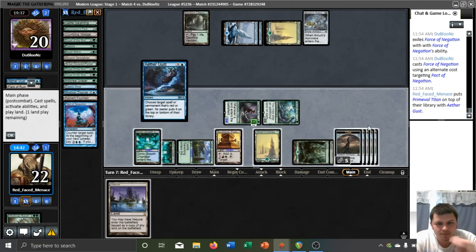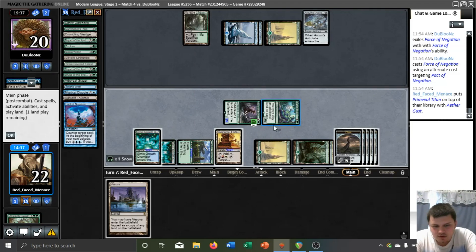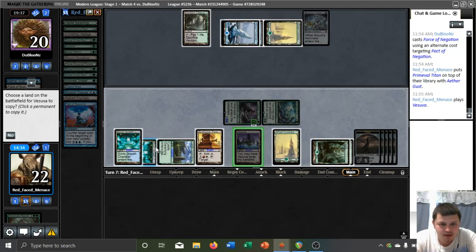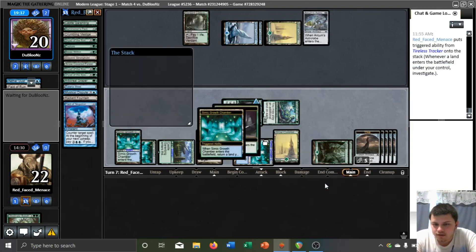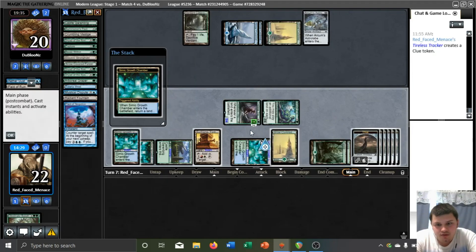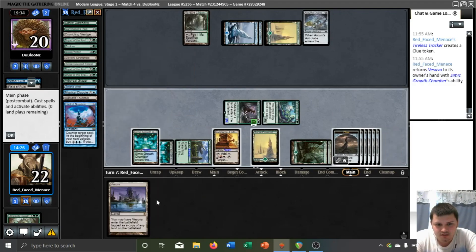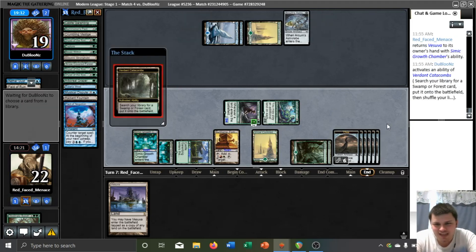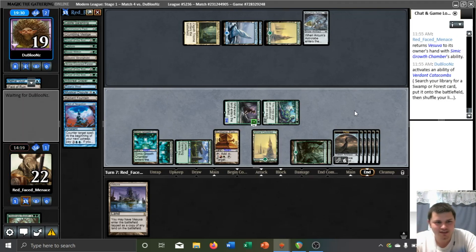We'll put him on top, I suppose. Do we crack the Clue now? I guess not. Let's go ahead and get another Growth Chamber in play. We could just hold on to the Vesuva and just play it to use indefinitely — just an endless stream of clues. We have six extra cards just sitting over here waiting for us. That feels quite nice, not gonna lie.